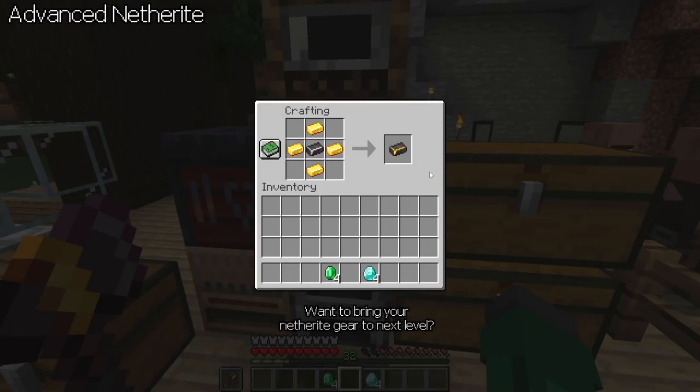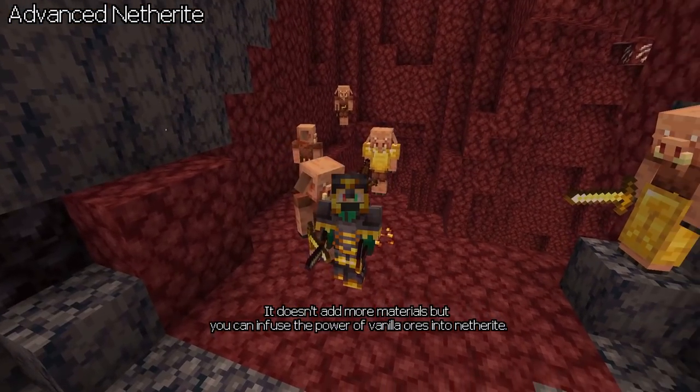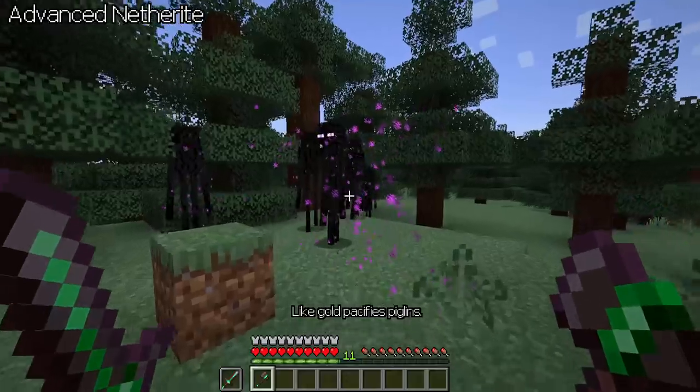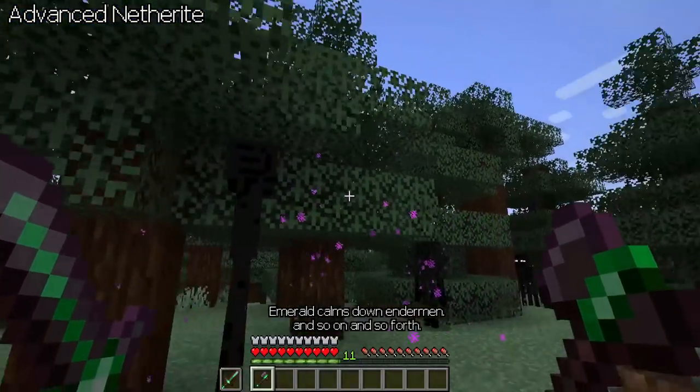Advanced Netherite. Want to bring your Netherite gear to the next level? Then go ahead. It doesn't add more materials, but you can infuse the power of vanilla ores into Netherite — like gold, which pacifies Piglins; emerald, which calms down Endermen; and so on and so forth.